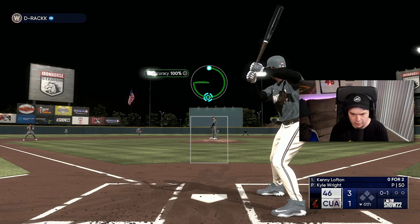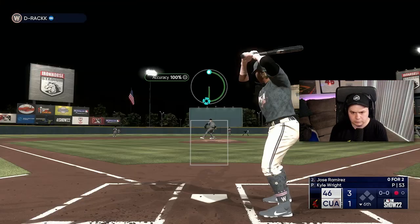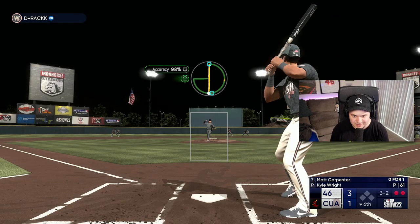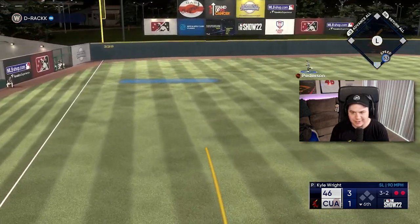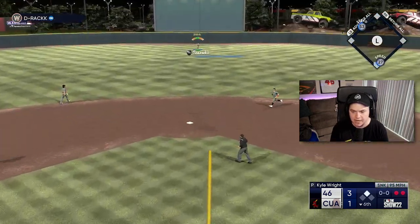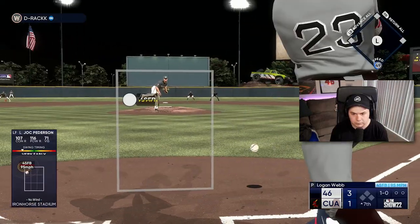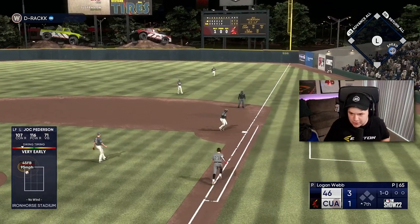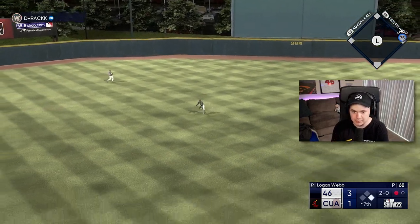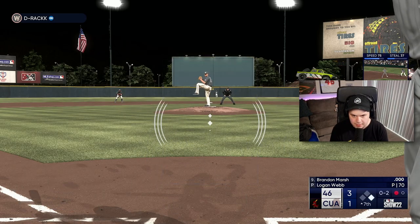Maybe we even go to Pablo Lopez. He swung at that - easy two outs. That pitch might be a bomb, but could have been worse. Now he's got the tying run at the plate with two outs. Never mind - he swings first pitch. That's six innings of one-run ball from Kyle Wright - that'll play. I keep chopping these pitches. That ball's smoked - probably the best swing I've had with Suzuki since this card came out. Perfect time to go to the bench. Come on, Brandon Marsh - don't make me regret taking out Kyle Wright.